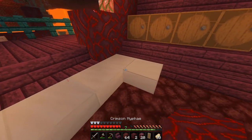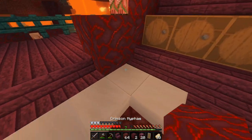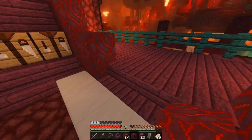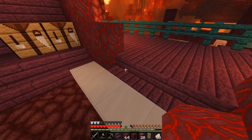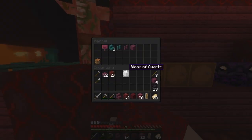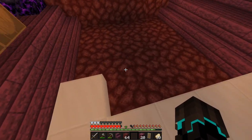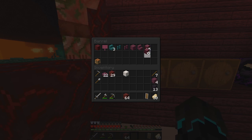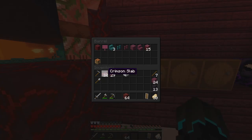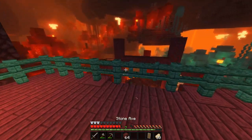Gonna place stairs here. Gonna place these. Yes, perfect. And that. Nice. Maybe this should be quartz stairs — I might change that later. It's annoying how you get an uneven amount of these. I need a little bit more quartz, so let me go into my inventory first. I already need more wood — I was just out collecting like 40 of these crimson stems and it's already not enough. So I'm gonna go out and get some quartz and I'll be right back.